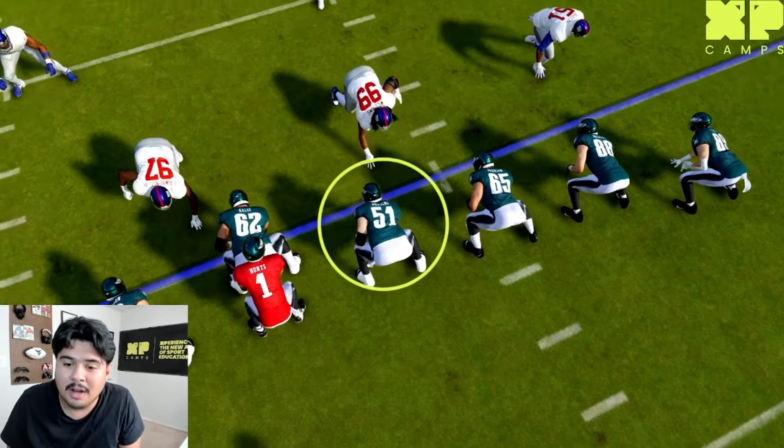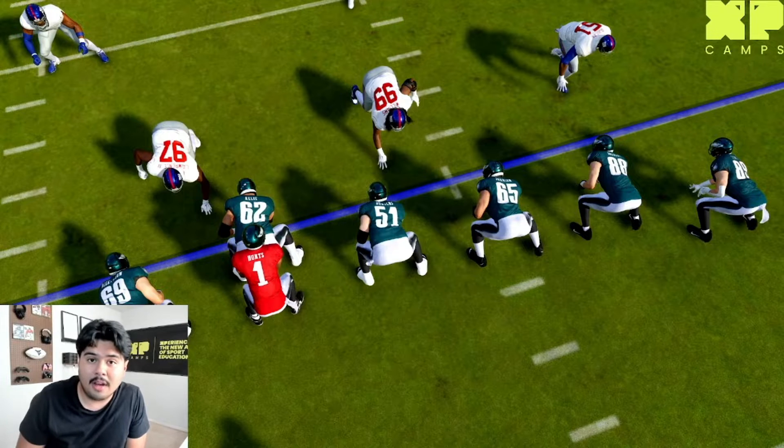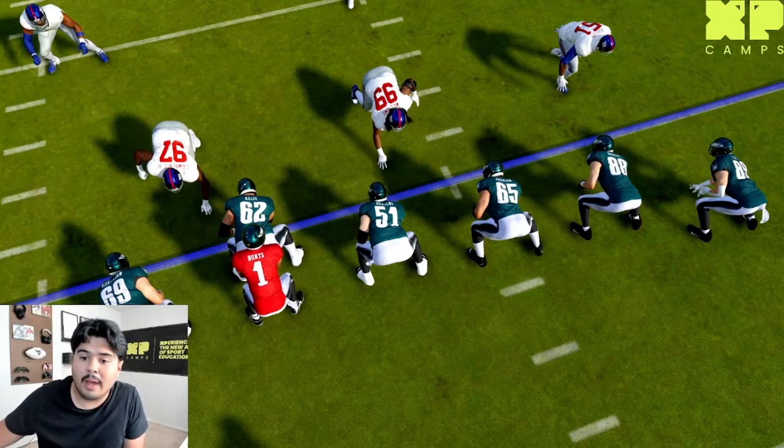We have number 51 here — they're going to be executing the pull block for us. It's going to be the guard on the right side of our formation. They're going to be pulling and utilizing the pull block going right.